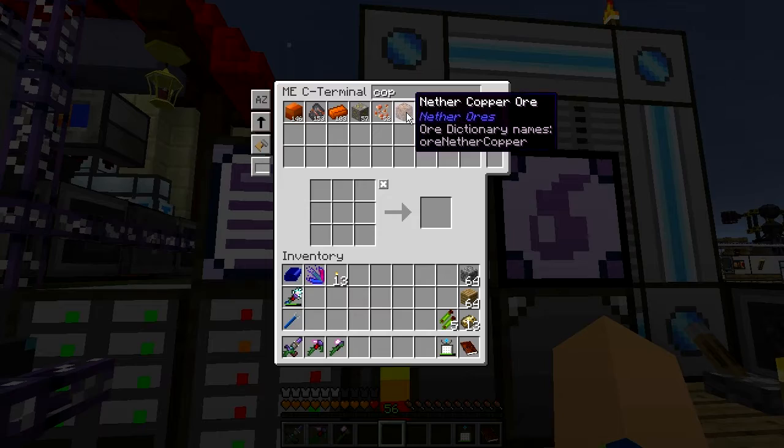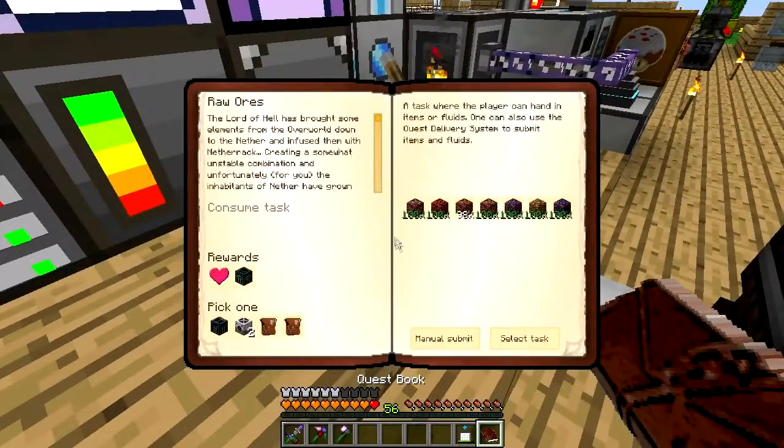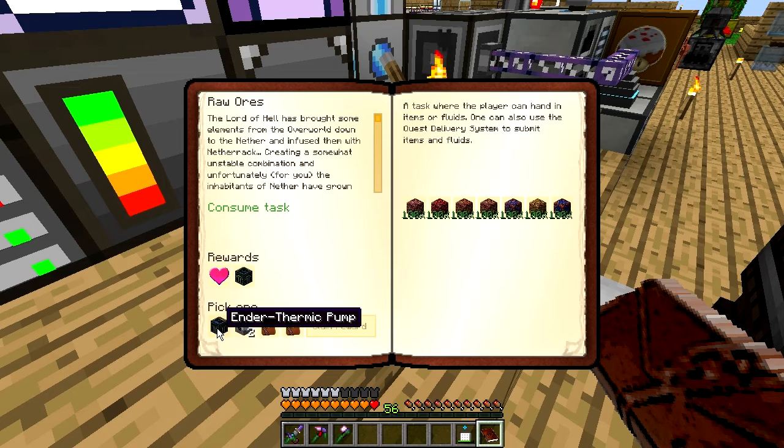I need one more copper ore and I can finish a quest. Raw ores — that should do it. Laser ore precharger. I don't think I need a pump. Prechargers take more power. I'm going to get a reward bag.